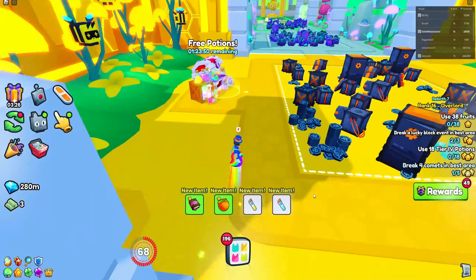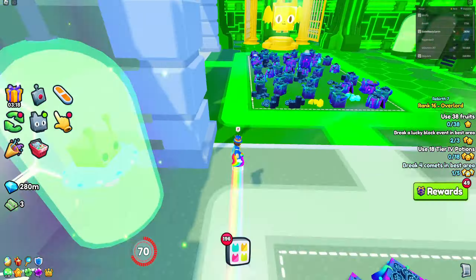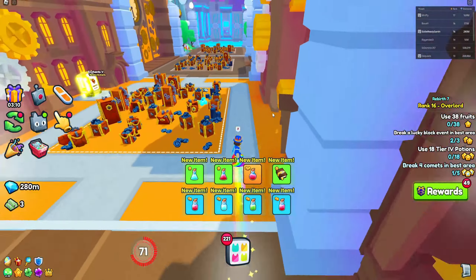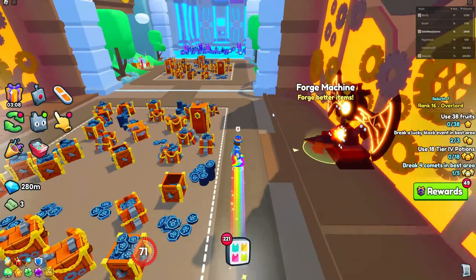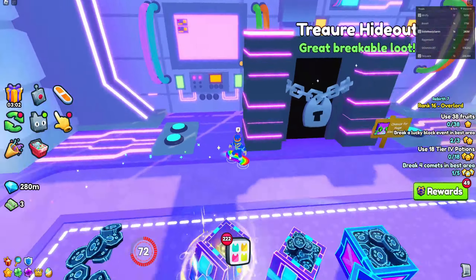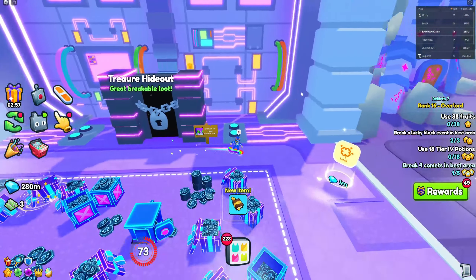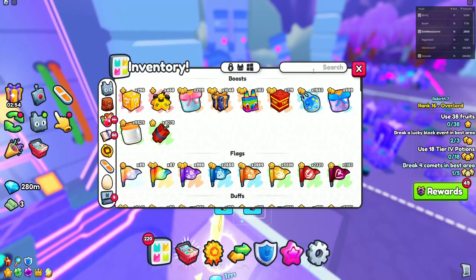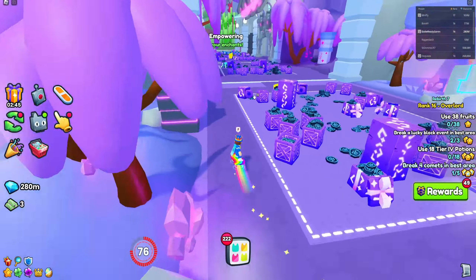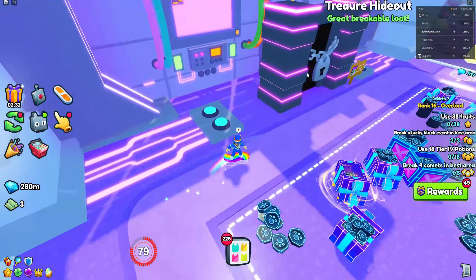I somehow forgot to mention this in the video: there is the item loadout area. So we're going to go over there real quick — I'm getting so many items. Anyway, I forgot to tell you guys about it. Here we are, the treasure hideout. So yeah, if you have a treasure key, you can just go in here. They're pretty cheap and you do get a ton of items, so it's probably going to get you a ton of cores. Make sure to use the treasure hideout whenever you can because there is a 6-hour cooldown.